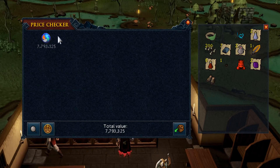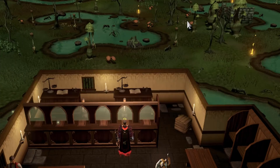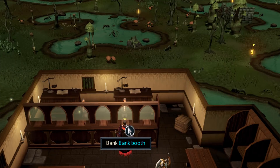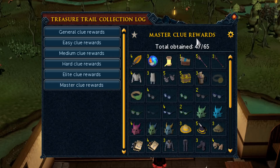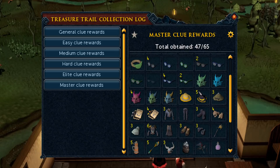Let's check — we cut the elemental whatever-that-is. I really can't pronounce that name, sorry about that, but 7.7 mil — doubt it sells for that, but let's hope it does. Ring of trees which I didn't cut already. And the Triskelion piece of course. Let's check the collection log for how many new items we got. Master clues: 47 out of 65. We got four flaming sword enchantments, three of those elemental items, a box of clue scrolls, and the dragonstone mask cut twice before.